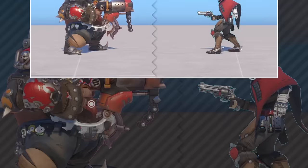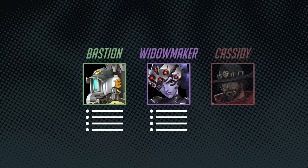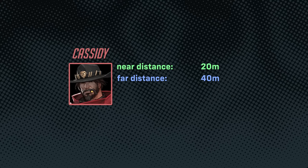Now that we have these two points to derive a distance, we can start to calculate how much damage to deal. Each hero has internal data defining the near distance and far distance for their weapon falloff, along with the minimum and maximum damage that can be dealt. Using Cassidy as an example: his near falloff distance is 20 meters, his far falloff distance is 40 meters, his maximum damage is 70, and his minimum damage is 21.